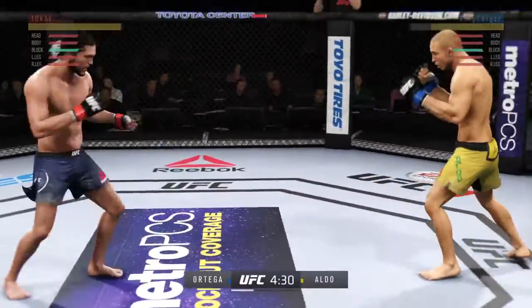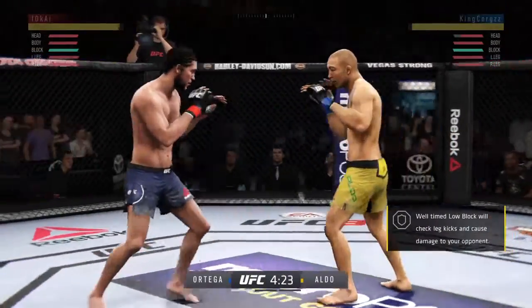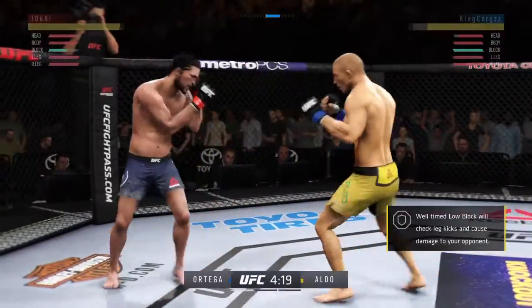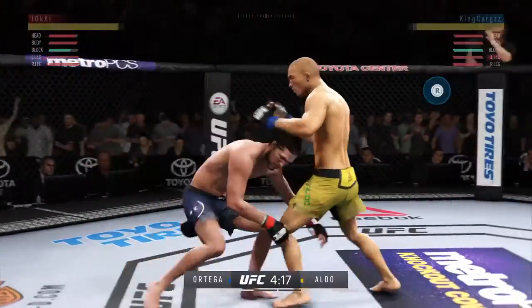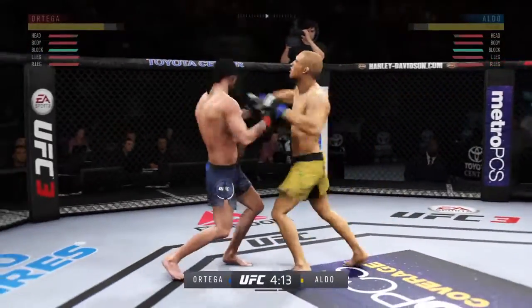He lists himself as an orthodox fighter, but he's going to southpaw here, Joe. Huge block there. They have started this fight off with a brawl. Stuffs the takedown there. How good is his takedown defense? T-City.